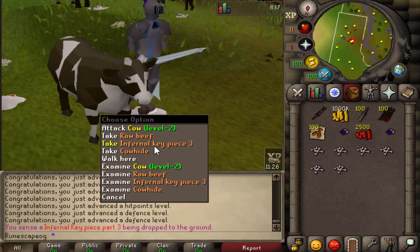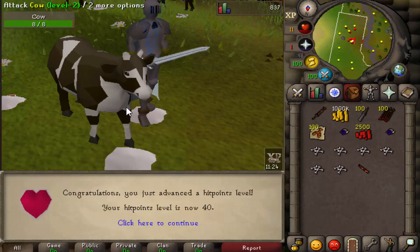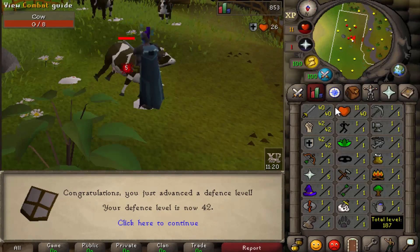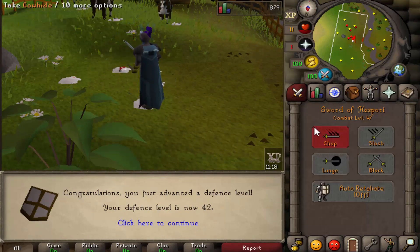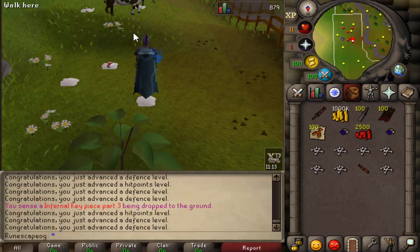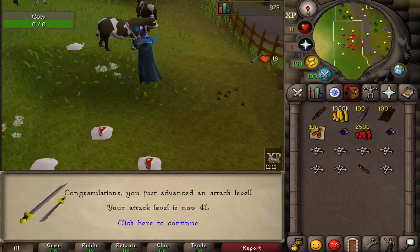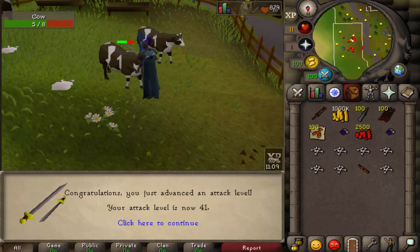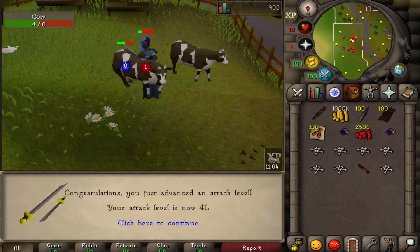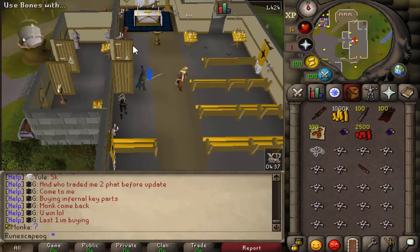I got a really good drop here — the Infernal Key Piece 3, which is great for a fresh start. I also hit my 40 combat goal. I'm going to get a few more kills, fill my inventory with bones, and then head home. The key here is to grind out as many combat levels as possible.